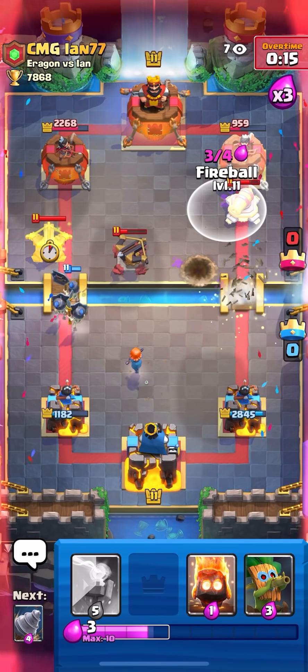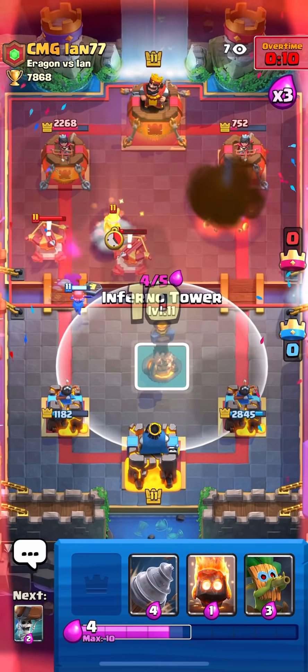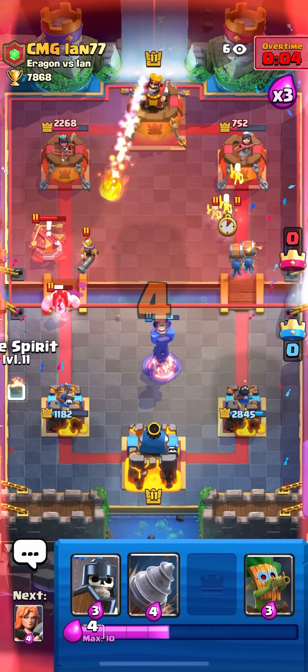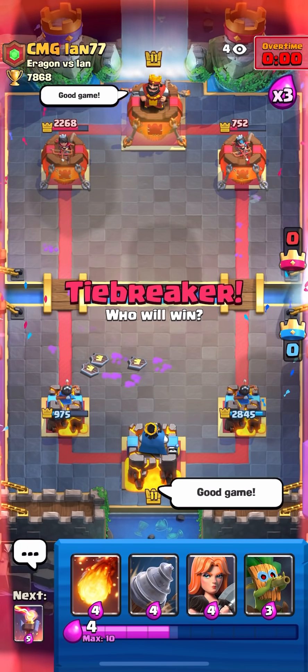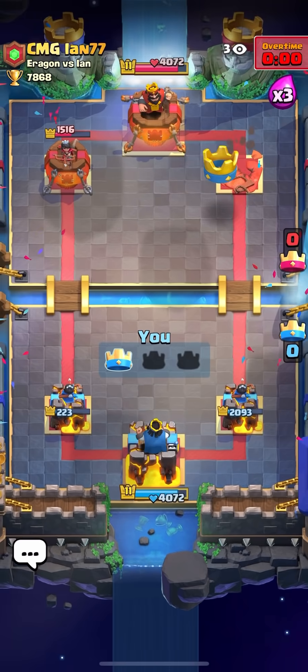Fireball is actually a good spot right now because I'm gonna have enough elixir for Inferno Tower. Inferno in the middle and then Wall Breakers — I'm gonna try and get back to the Fireball, I don't even think I need it though. That should be game. Really good game, super close — I think I had matchup but he managed to make it so close because he's too good.